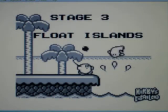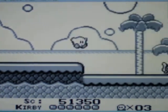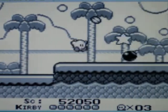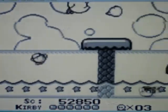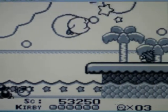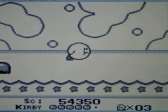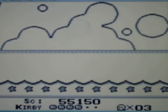Stage 3, Float Islanders. Octopus! It's Dr. Octagonopus! Oh, a bomb — sweet. Die. Oh my God, octopus is everywhere.